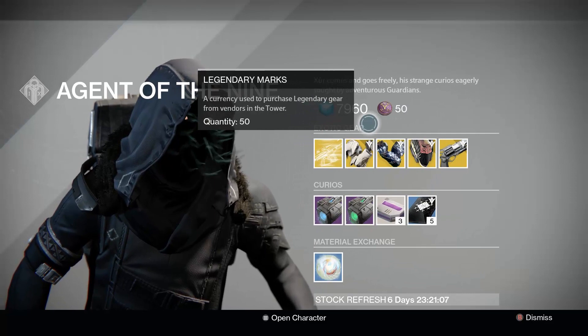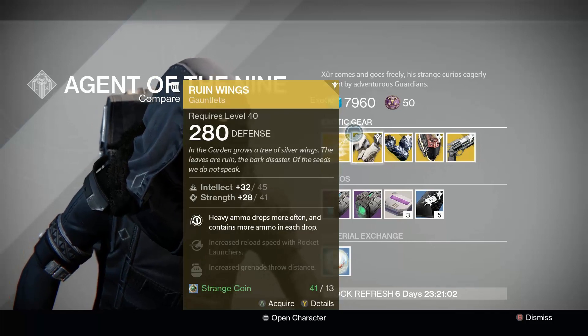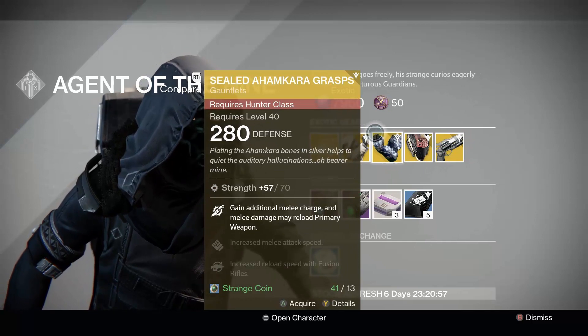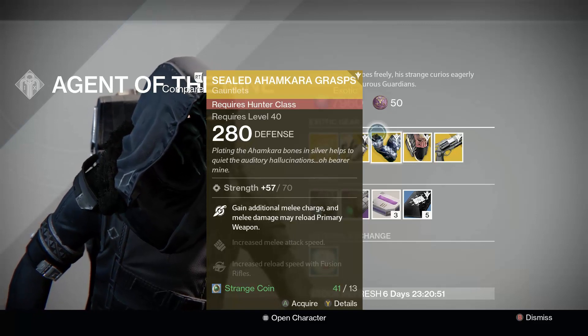Here we have from the Agent of the Nine the usual stuff: Legacy Engrams — you don't want to buy these because they're last year's exotics. There's Ruin Wings you can get for your Titan. There's also the Sealed Ahamkara Gauntlets for your Hunter, which are now available.